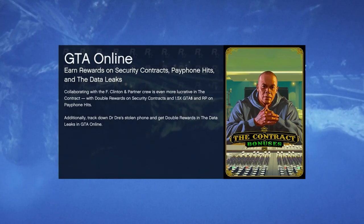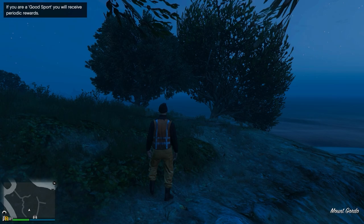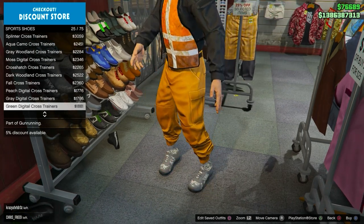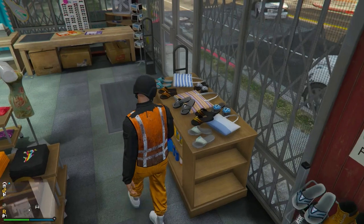Once you've backed out of the mission, make your way to any clothing store to save the outfit. Once you load back into an online session, you will see that you have the trash vest on — it's definitely pretty cool and you can make a lot of cool outfits with this.